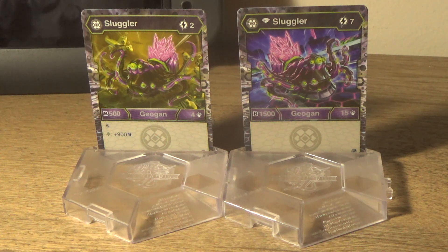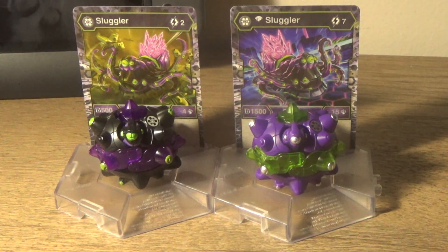Now let's compare the Sluggler Geoguns. Here are the Geoguns side by side — there are obvious differences. Like the shade of purple instead of black, the gold faction logo instead of green, and the spikes, eyes and beak are all silver. I like the lighter shade of purple that they used for the Diamond Geoguns.